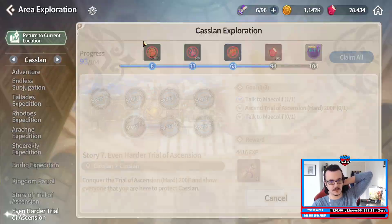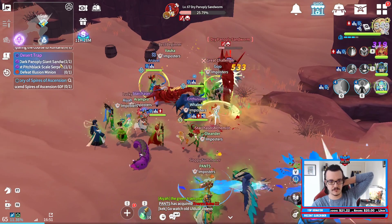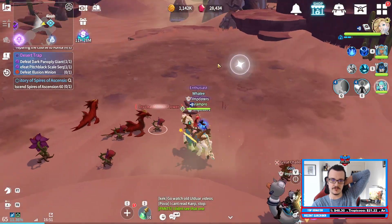You unlock them in area exploration — Ghastlan, all on the bottom, you have it. You unlock the area exploration, then you enter the area, and then you will pick up this quest with the three or four bosses.